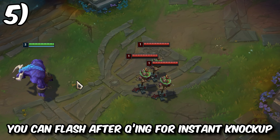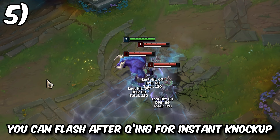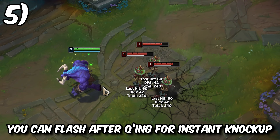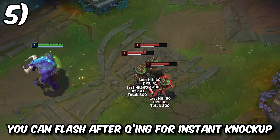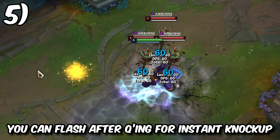Another great Alistar trick is that you can cast Q then flash, and you'll knock up enemies at your new position. This could be a great way to get into the backline of the enemy team, or just surprise people who don't know it's possible. This is also much faster than your normal WQ combo, and it's much less predictable.